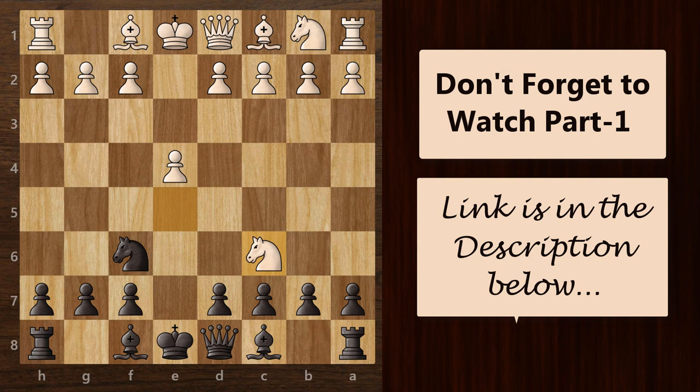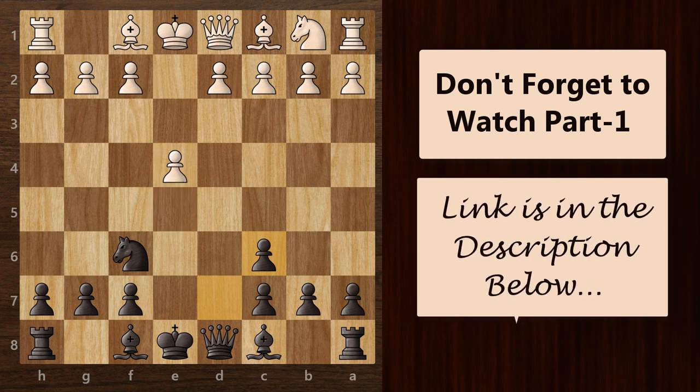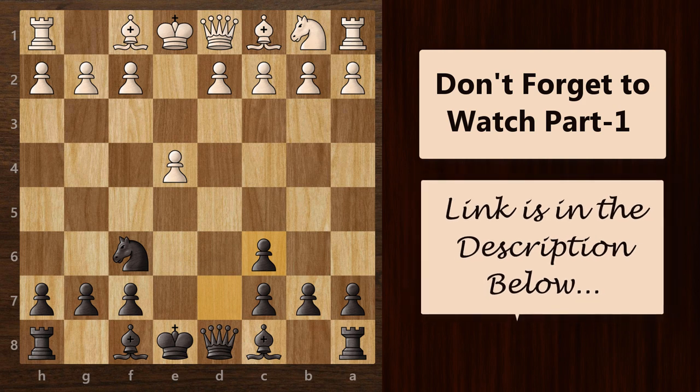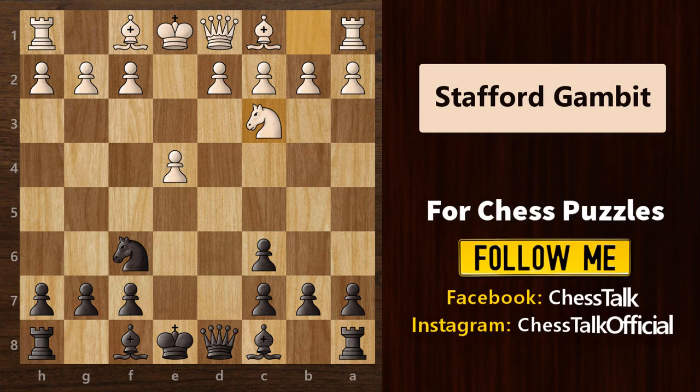Knight takes knight and then pawn takes this knight. From here, I had shown you two common moves that white could play to save this pawn — either pawn to d3 or pawn to e5. I have covered all the tricks and traps for those two variations in my previous video. Now let me show you some tricks in the third variation: knight to c3, developing the knight and at the same time defending this pawn.